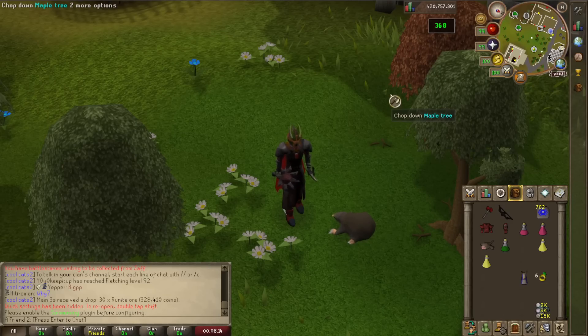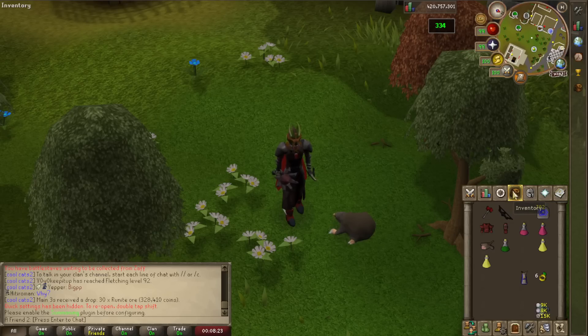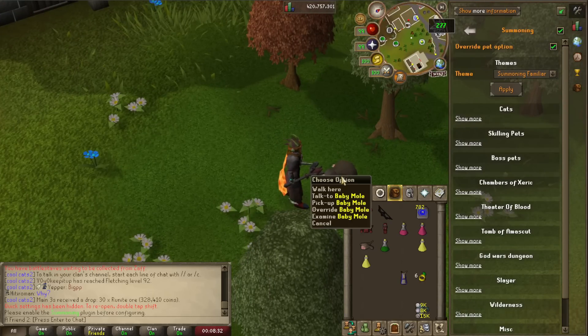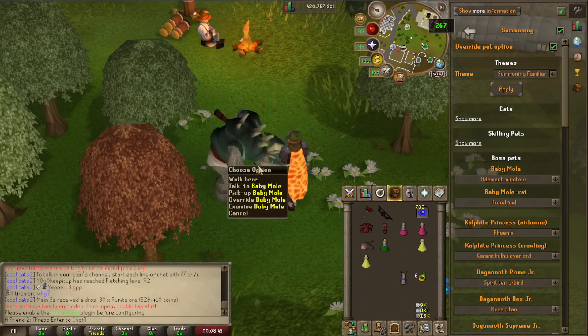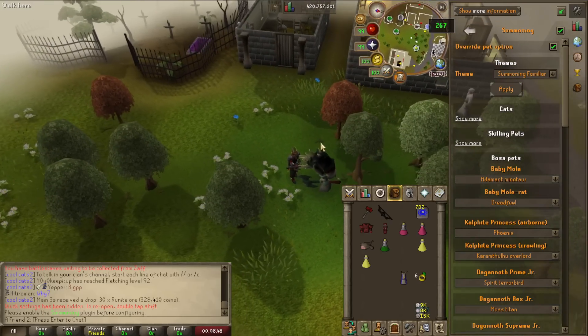Now, because the client is using assets from 2009 RuneScape, summoning was available back then. Obviously there's not going to be an actual summoning skill, but the assets are inside the game cache. So you can play around with it — there's a summoning thing you can enable and then select the pet you have summoned. So I have a baby mole. We're going to go to boss pets, show more, and you can pick any summoning familiar to override it. Let's say an Adamant Minotaur — it's from summoning, it's this guy.